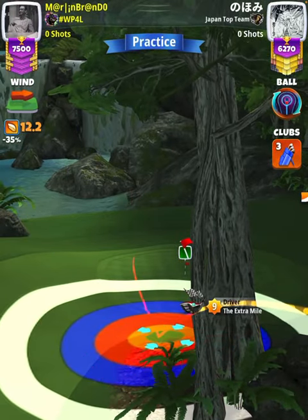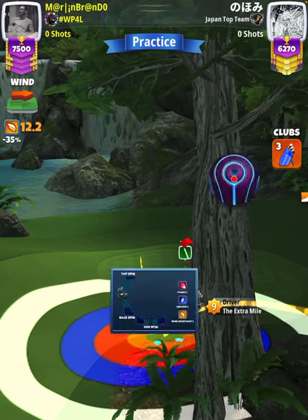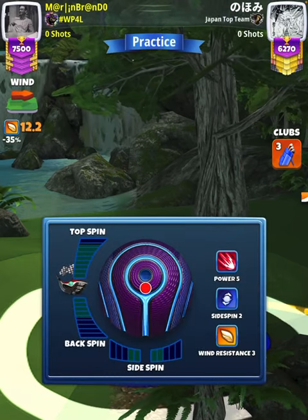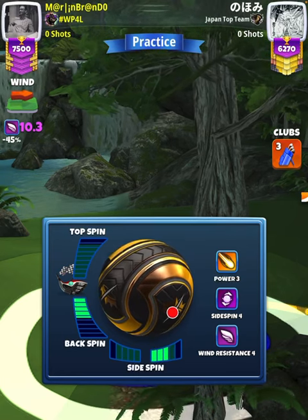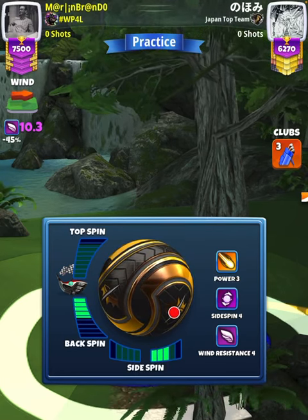Then we're going to swap over to our Kingslayer ball and apply max backspin with our extra mile level 9 and 3 rightspin, and then we're going to swap over to our quarterback.